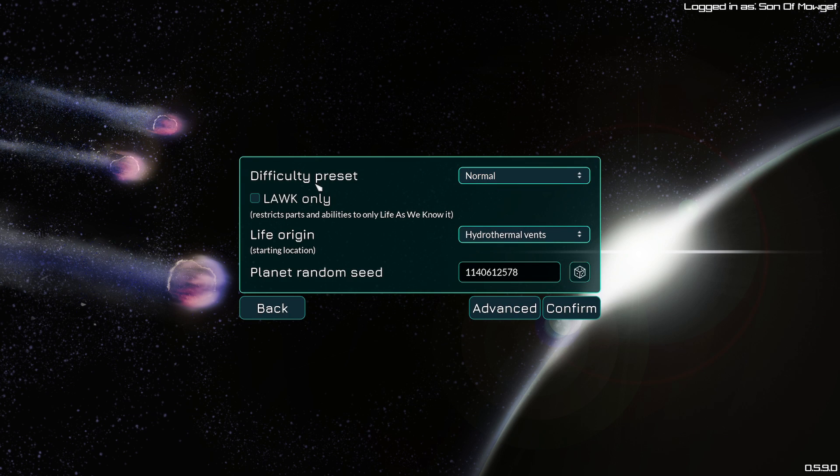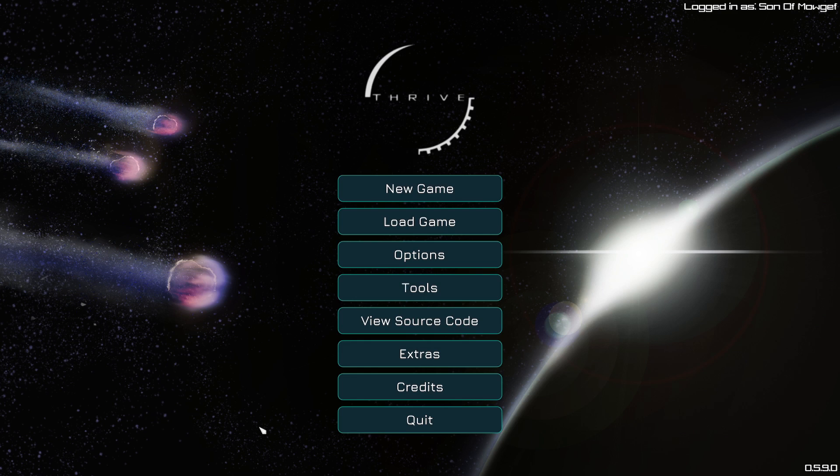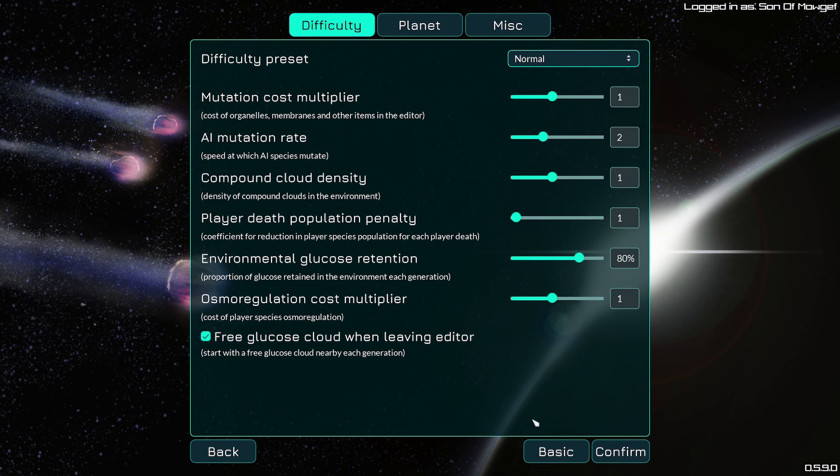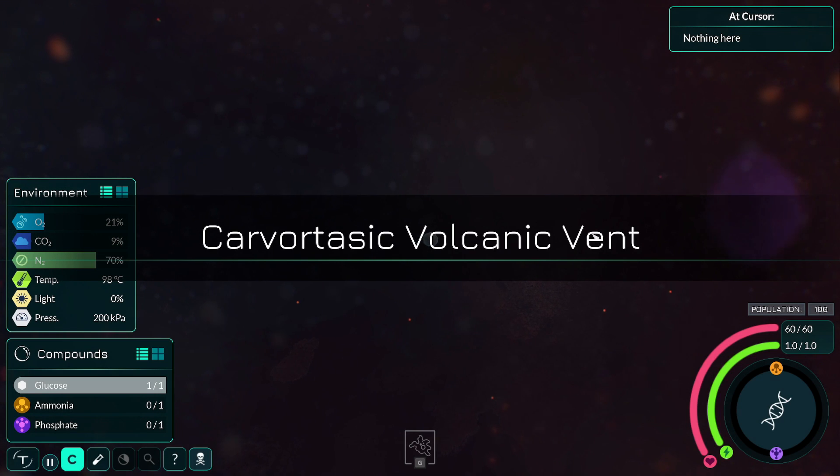Oh, I forgot this was a thing. I think I'm just going to leave it at the default levels — I don't really see a reason to change this. 'Free Glucose Cloud when leaving editor. Start with a free Glucose Cloud nearby each generation.' Huh, that's nice. Oh yeah, I clicked the wrong thing. Okay, wicked. Let's go.